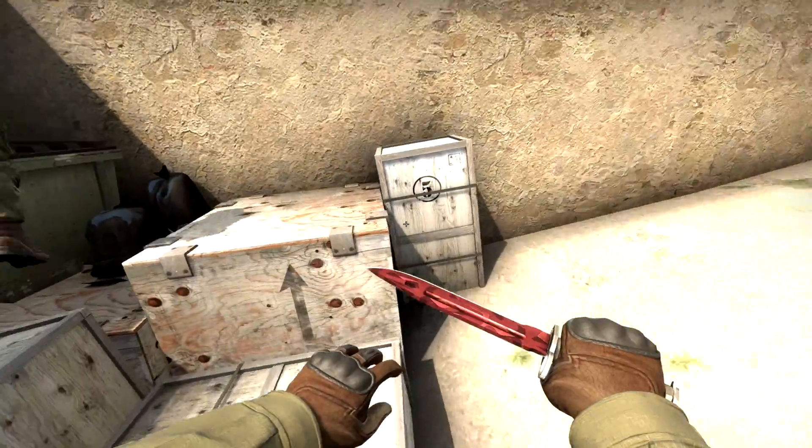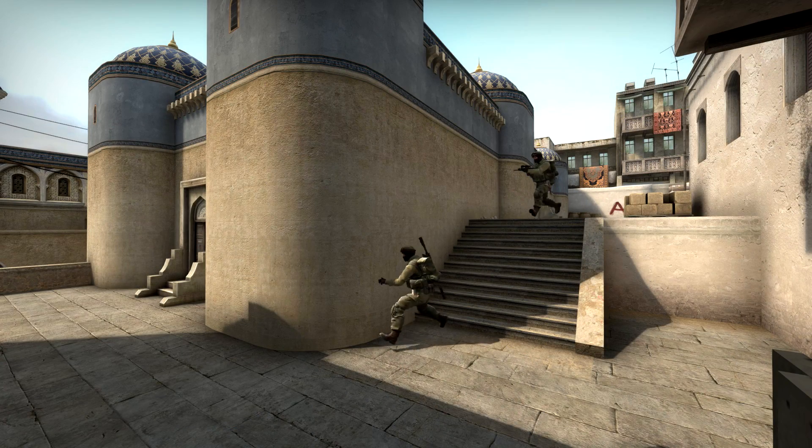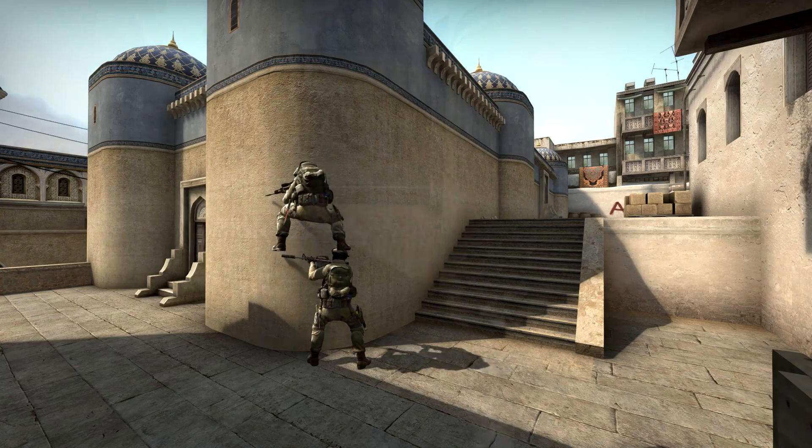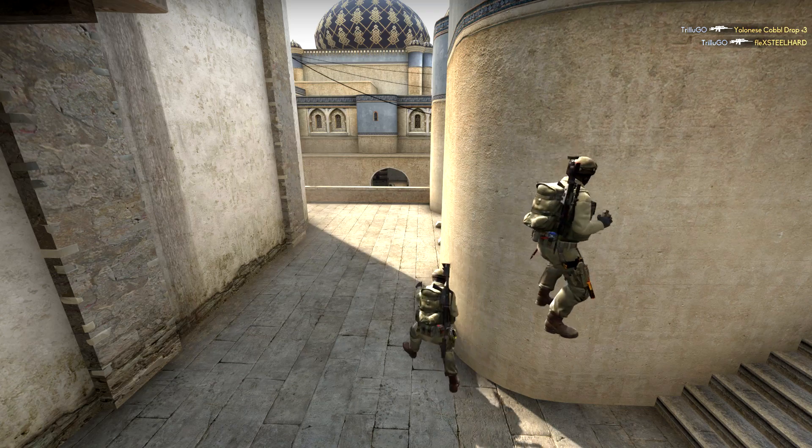Let's start off with a boost for the counter-terrorist side. For this one you want to boost two people up on catwalk and make a tower just behind the rounded wall right here at the bottom of the steps. With this boost you will be able to peek into lower dark and you can get an easy opening peek with an AWP or autosniper from up here.